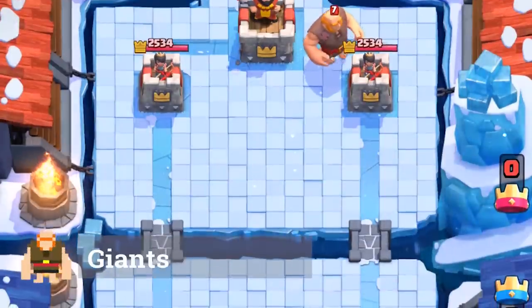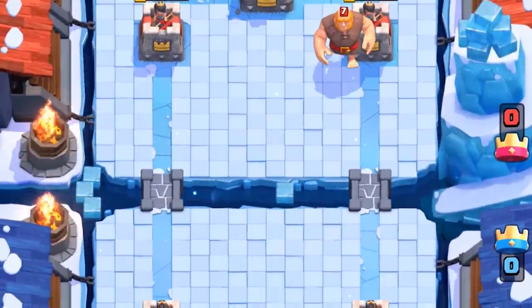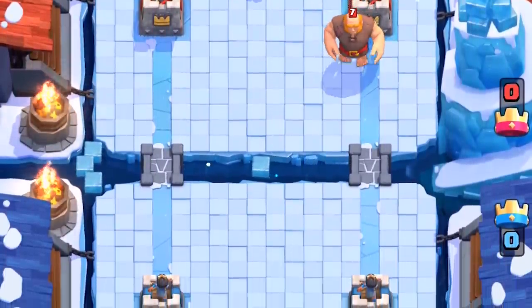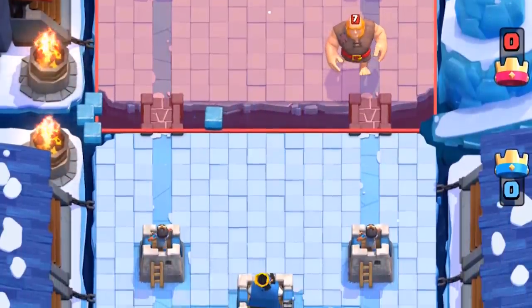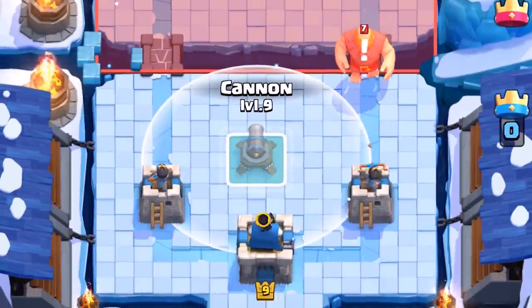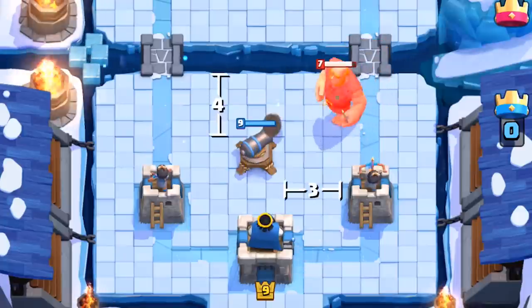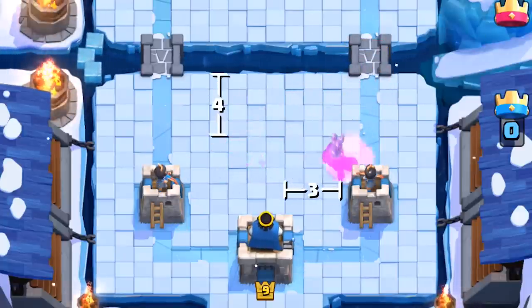To counter giant combos, you need to understand how to counter them alone. Most decks have at least one building — use this building to pull the giant. If you don't run a defensive building and you keep losing to giants, perhaps it's time to integrate one into your deck. The optimal position is a 4-3 plant, which is planting the building 4 tiles from the river and 3 tiles from your arena tower.